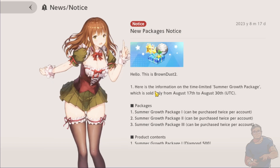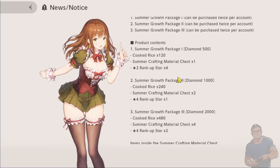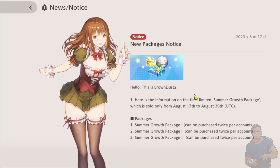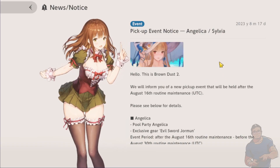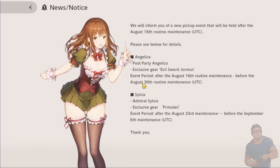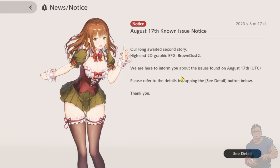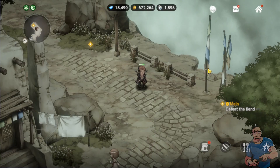So if you're building her, you have an opportunity to get another costume to awaken her. New packages can be purchased twice per account — some packages can be bought using 500, 1000, or 2000 diamonds, and some others with real money. The pickup event notice confirms: Angelica Pool Party runs up to August 30th, and on August 23rd it will be Sylvia's pickup.